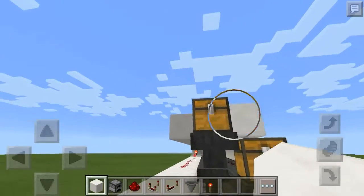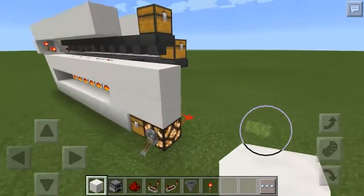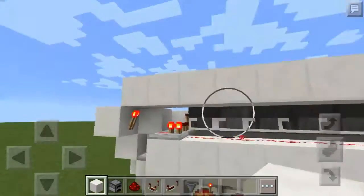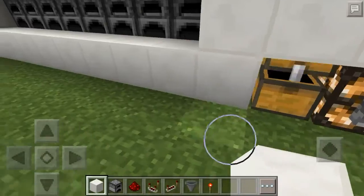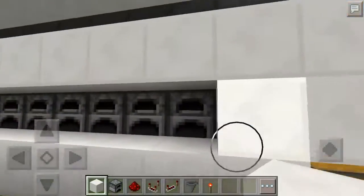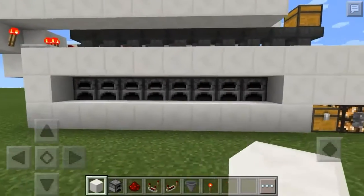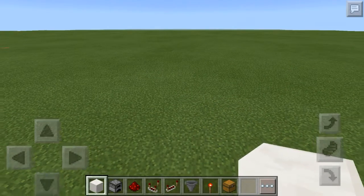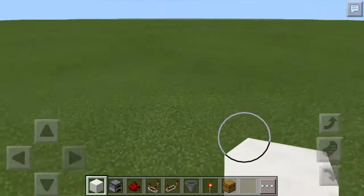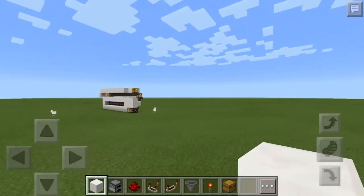I'll show you how to build this, but if you want to move where your inputs are — like these chests — you can just put an item elevator on it and move things around. Let's wait to see they all shut off at the same time. All 64 got cooked and only one piece of coal got used. The stuff you'll need is on my hotbar — that's all you actually need, aside from decorative blocks.